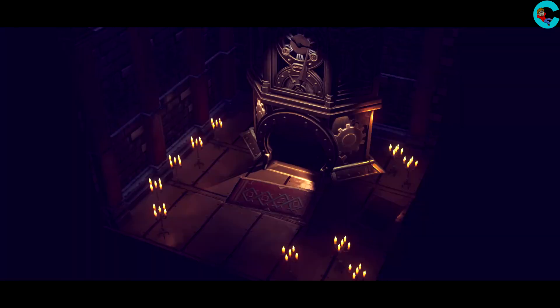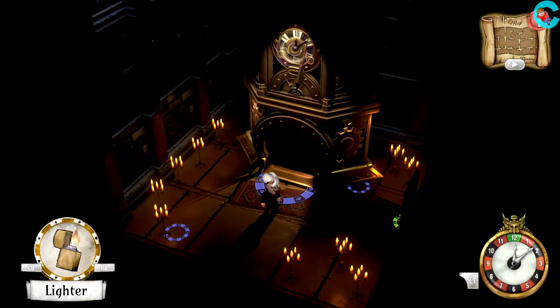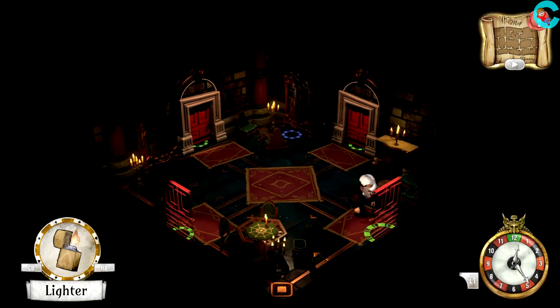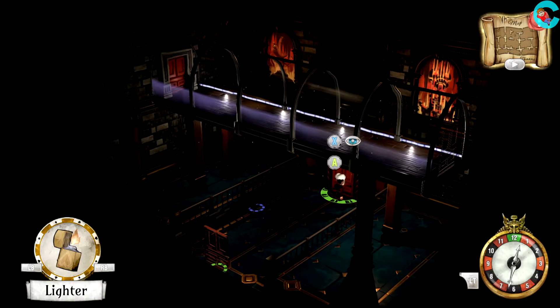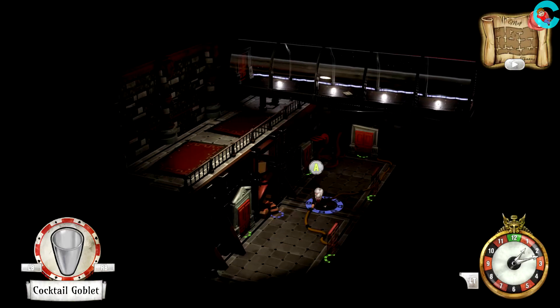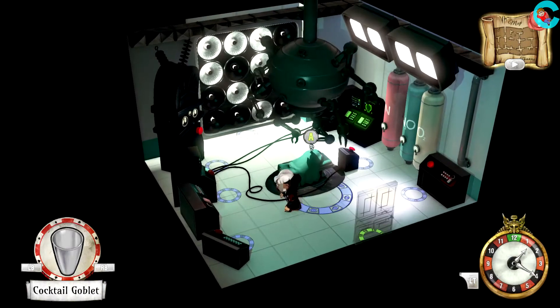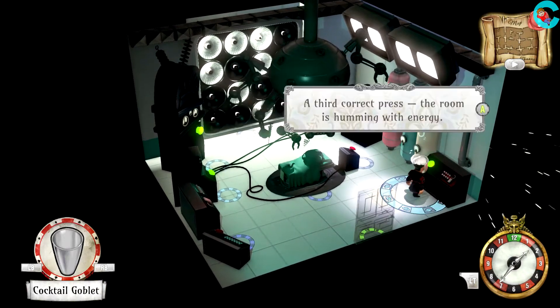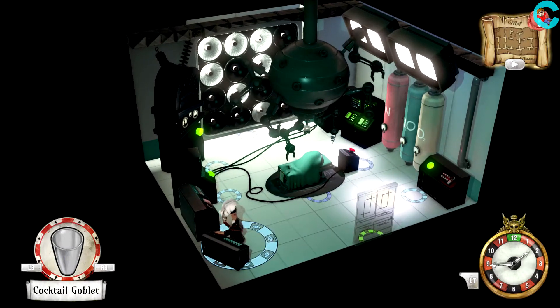And you know what that means — there's only one more guest in the mansion that we have to save. Since it is the last one, it's gonna take a bit longer, but we got this. From the room with the giant tree, we wanna head to the left, go all the way down the hall into what appears to be the set of a primetime mansion medical drama. Activate the machines in the order shown on the screen.